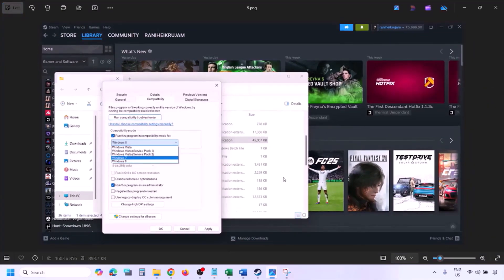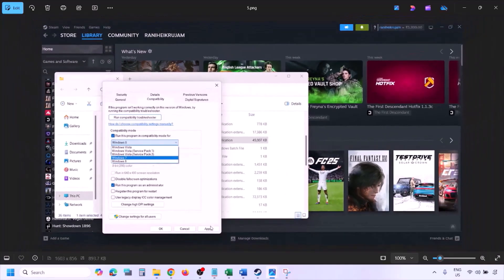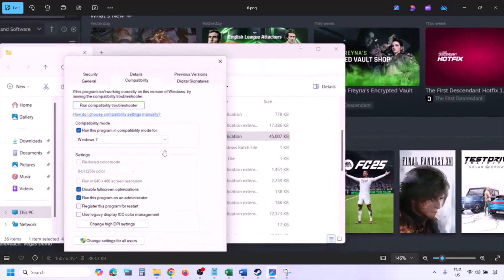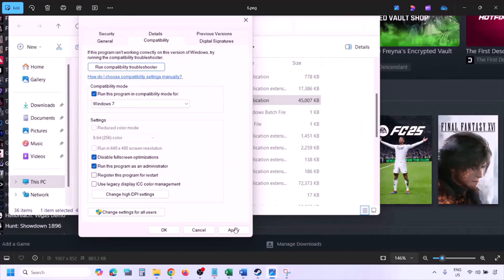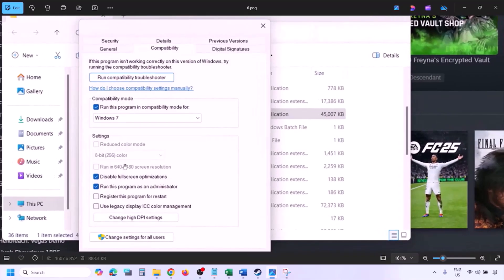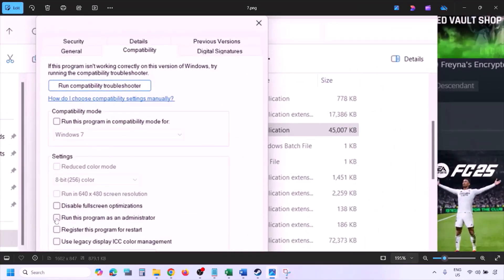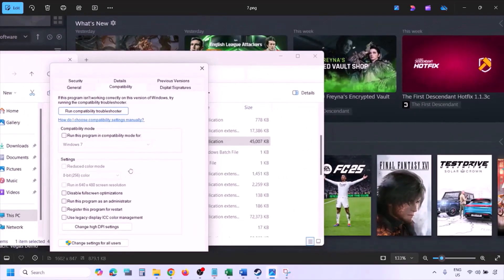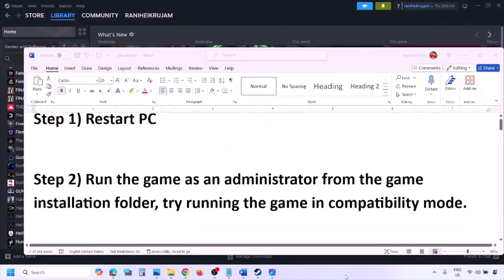If still not working, select Windows 7 from the compatibility drop-down, hit Apply, click OK, and launch the game. If still not working, put a check on 'Disable full screen optimization,' hit Apply, click OK, and launch the game. If none of these work, uncheck all the boxes, hit Apply, click OK, and follow the next step.